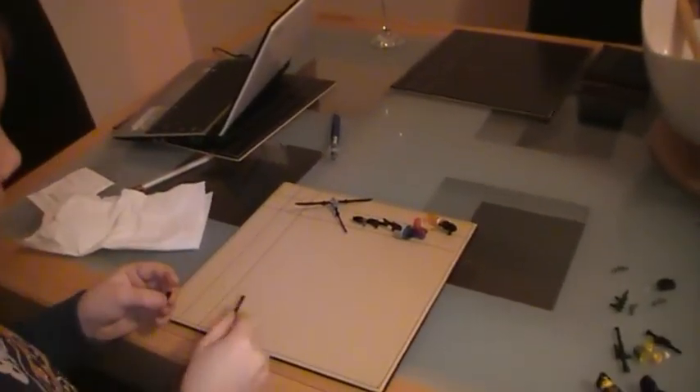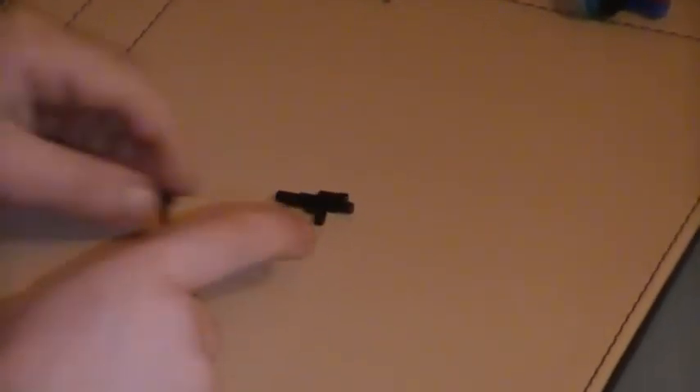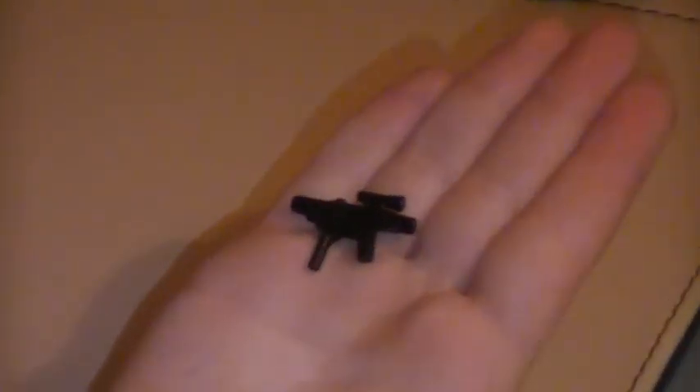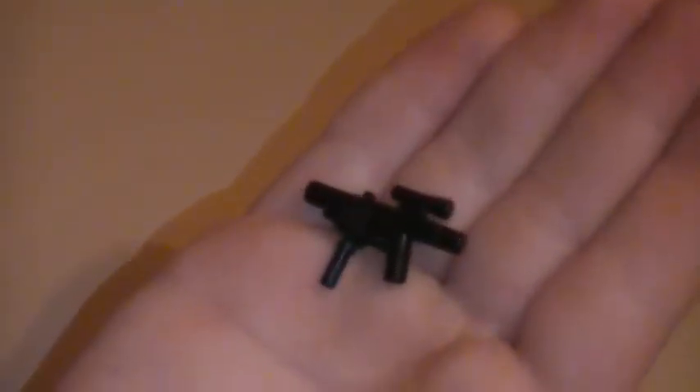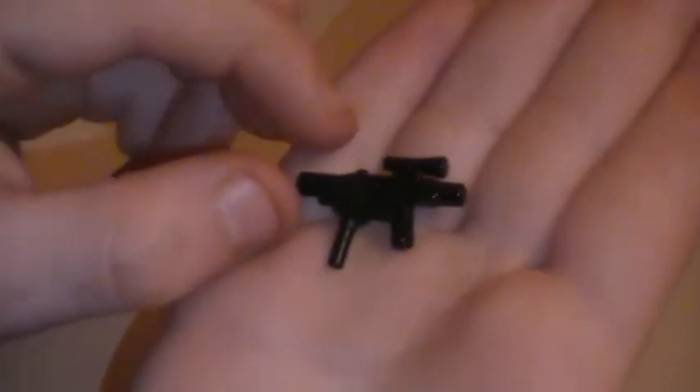And this is called the Minimi Gunner. You need another Star Wars gun, but not the blaster — it's like a normal Star Wars gun — and the black hands. So you get the hands, clip it onto the Star Wars gun like that. If it's straight, perfect. If it's bending, that's okay. That's the Minimi Gunner.